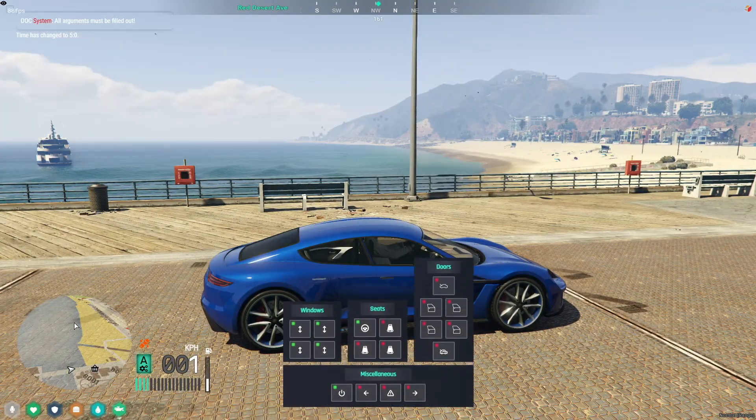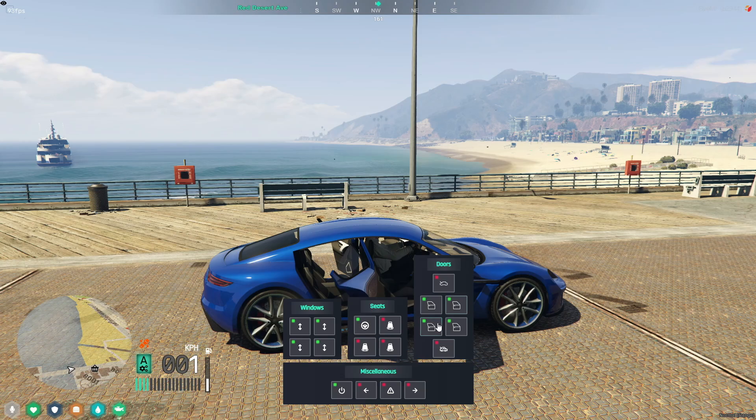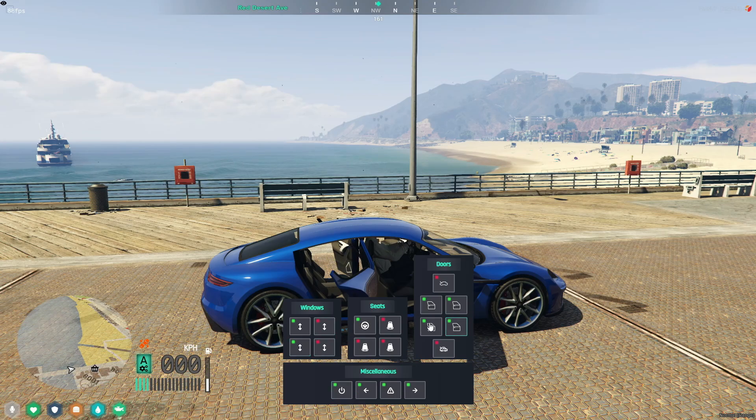In today's video, we're diving into an exciting upgrade for your FiveM server — a sleek and stylish car menu makeover inspired by the renowned NoPixel 4.0. This isn't just any update; we're talking about a simple, user-friendly enhancement that's ready to elevate your gameplay in under two minutes. Stay tuned as we unveil how to seamlessly integrate this chic new look into your server, ensuring your car interactions are not just functional, but also visually appealing. Get ready to transform your vehicle menu with a touch of NoPixel inspiration.